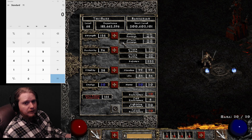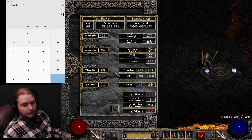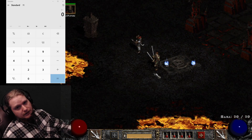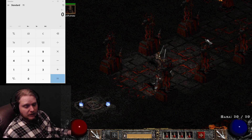Once you've got your strength and dexterity where you need it to use your intended equipment, pretty much all remaining points are going to go into vitality. Vitality is the most important stat in the game for just about every character, because you need HP to take hits. The hits get harder and harder the higher the difficulty and act you're in, until you're in Act Five fighting Baal and he's hitting you very, very hard. You need that HP to take those hits.